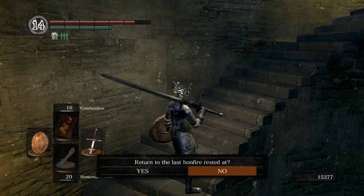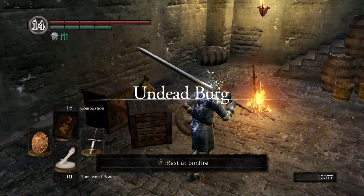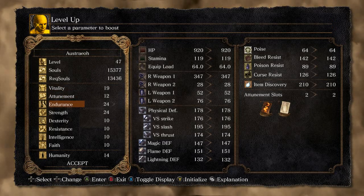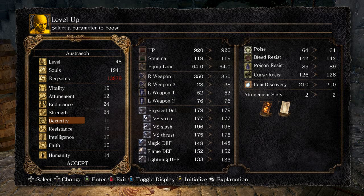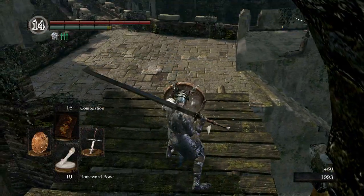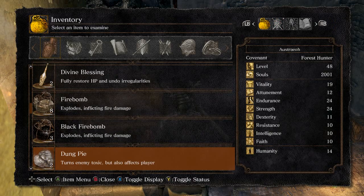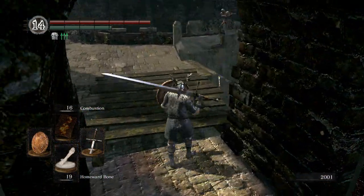We'll warp back to the last bonfire we were at. We really have two options open to us: we can go for the Stray Demon at Undead Asylum, or we can try for Blight Town. Part of me is leaning toward the Stray Demon, just to give it a shot — but he'll probably kill us. We also have a couple Transient Curses, so I could technically do some initial exploration of New Londo Ruins too. I think I'm leaning toward Blight Town.